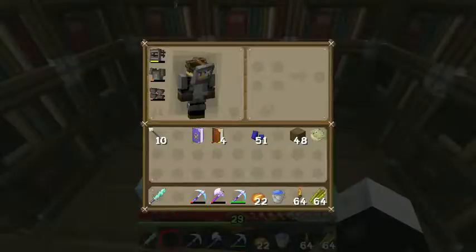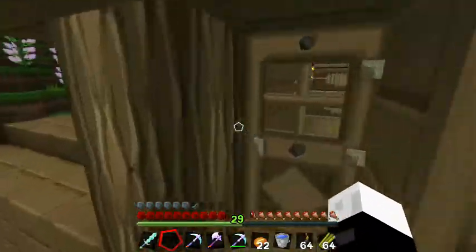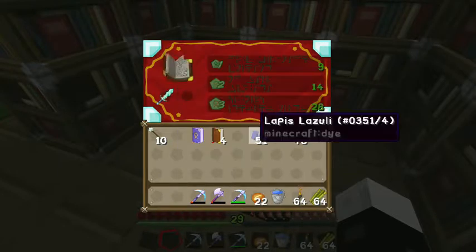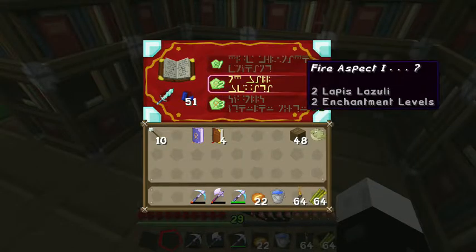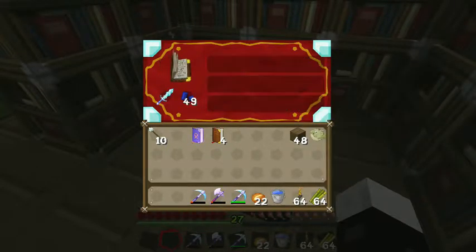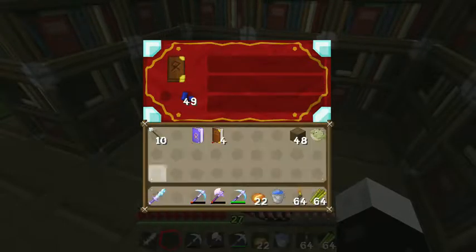What I want to do is - yesterday I enchanted a book: Infinity but Knockback 2. The reason I enchanted it was because I want to make an awesome bow, and also I want to enchant this sword. So I think we're going to have to go with Fire Aspect 1. The Knockback is kind of crappy, but Fire Aspect 1 and Looting 1 as well.